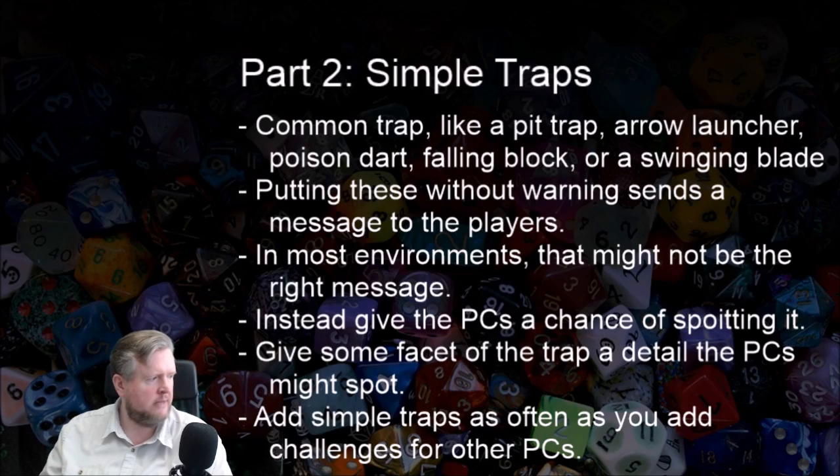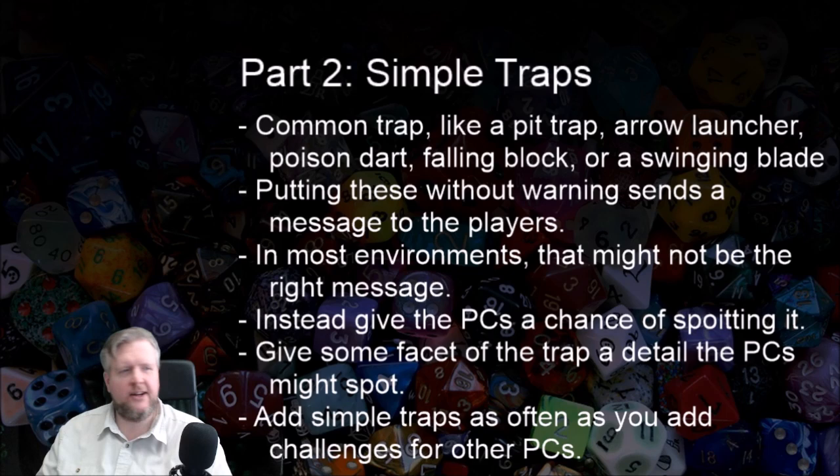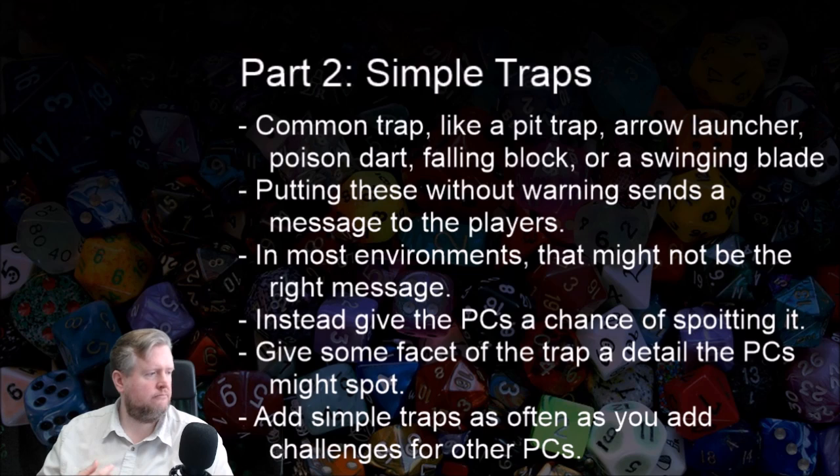Let's go ahead and sum that up. Simple traps — these are common traps like a pit trap, an arrow launcher, poison dart, swinging blade. They can be magical: fire off lightning bolts, cause a jet of flame to race down the corridor. They're basically an effect that happens — people either take damage or they don't. Putting these in without warning does send a message. You want to make sure that's the message you want to be sending, not just unintentionally signaling to the players that this is a death trap when in reality it's just some noble's house.